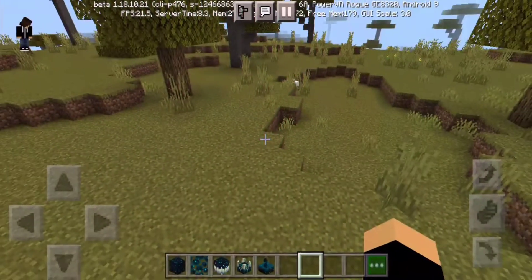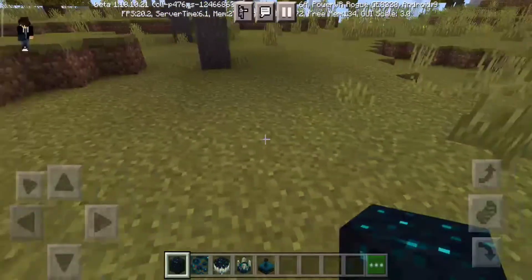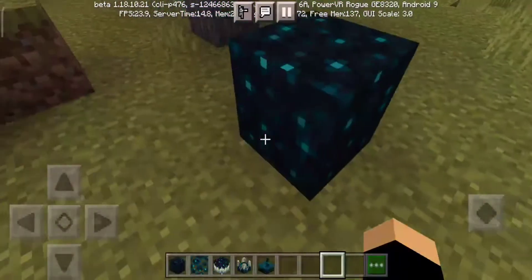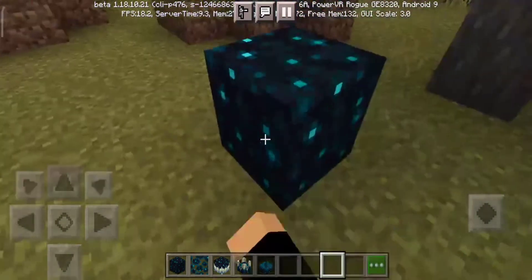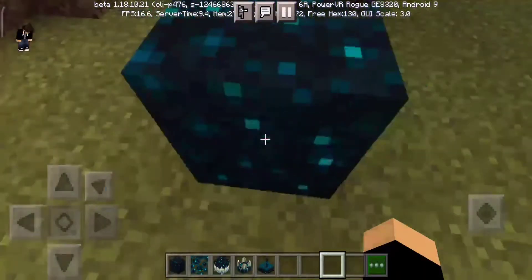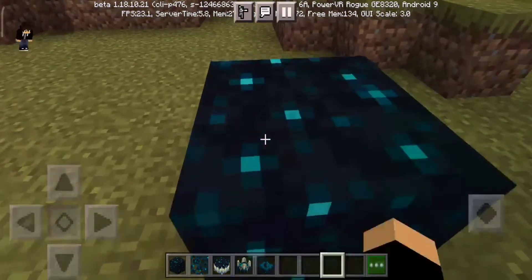Let's get into it. Let's first try the skulk block — it's just a block, it does absolutely nothing. It only makes it glow inside the block.